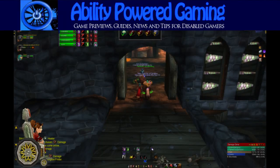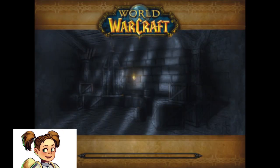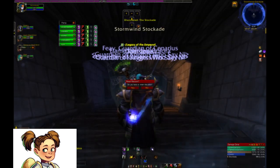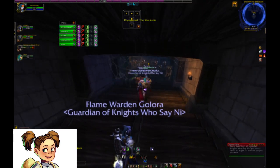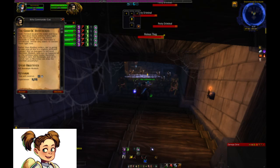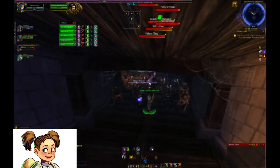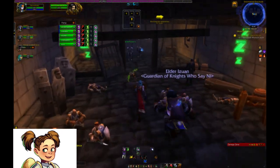Hello, Ability Power gamers, and welcome back to another short guide video. This week we continue looking at the dungeons of World of Warcraft and enter the Stockade. The Stockade can be found in Stormwind City, but it's easily accessible to the Horde also through the Dungeon Finder. You can queue for the dungeon at levels 20 through 30.